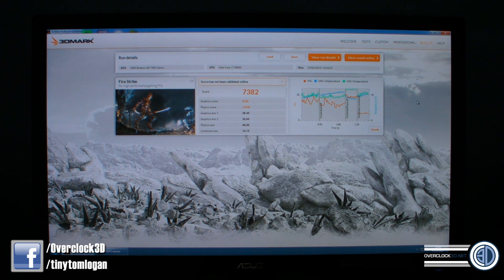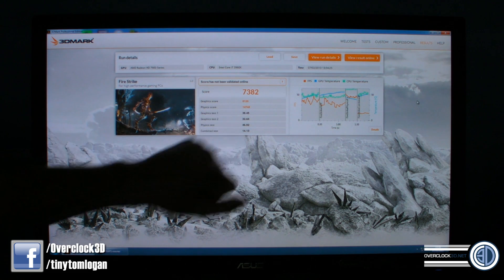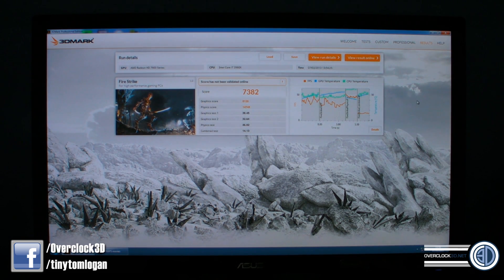We've got a Cloud Gate score of 7,382, with a graphics score of 8,120 and a physics score of 14,748. You can see the other differences below. Now, I did say I'd run the extreme test, and I will — but what I'm going to do is just use the combined test right at the end rather than watching it all the way through separately. I'll put the combined test on at the end, which should make things shorter and easier to follow, then cut back in at the end with the complete score.